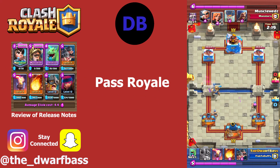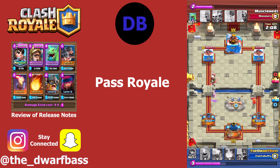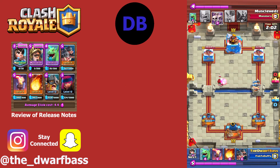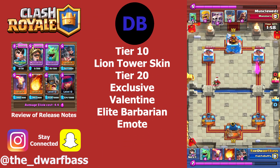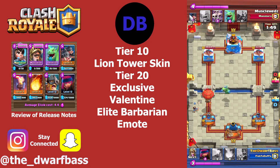All right, Pass Royale first. You know how Pass Royale works — you have 70 rewards, 35 tiers, 35 free rewards, 35 Pass Royale rewards, and of course the bonus bank. The kicker this season: at Tier 10 you're going to be getting a Lion Tower skin. Celebrate the Lunar New Year with a brand new tower skin at Tier 10.